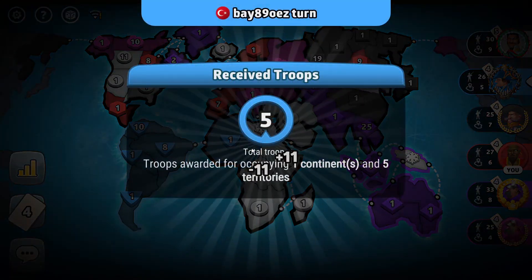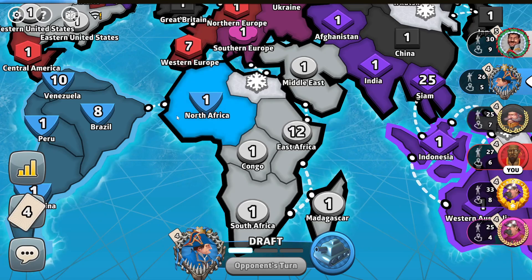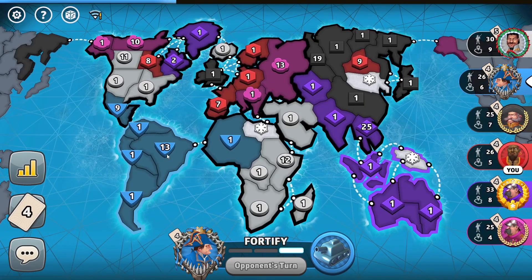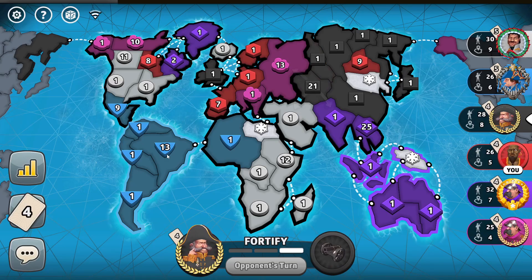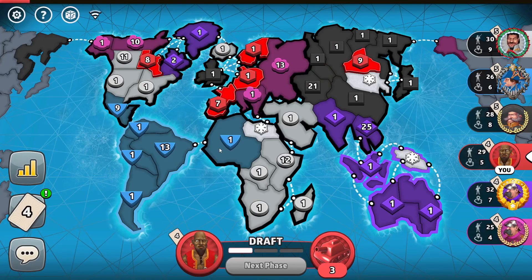The white player doesn't even capture Africa — that could be a good strategy to threaten the South American player, forcing that army from North Africa back to Brazil, locking his troops there and making it harder to make elimination kills. The white and blue players haven't cashed their first card, which makes sense since the white player doesn't have a continent. If all players were skipping cards, it would favor the blue and purple players who have continents and receive more troops.